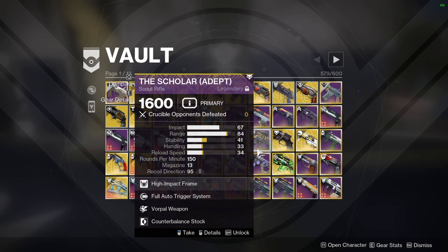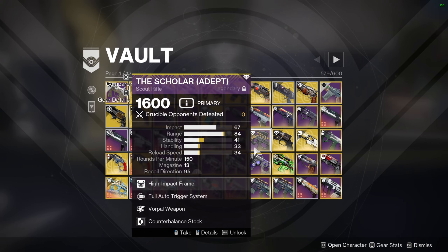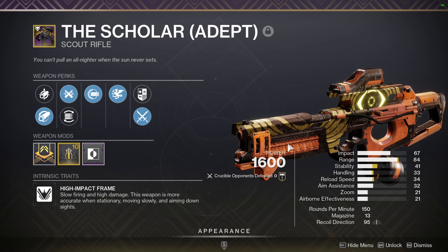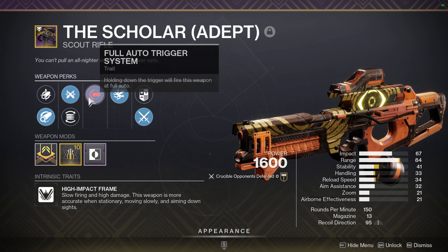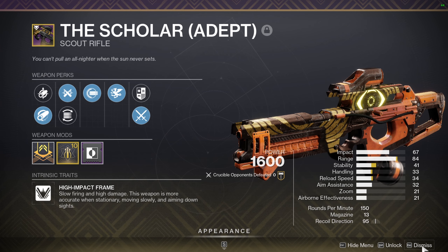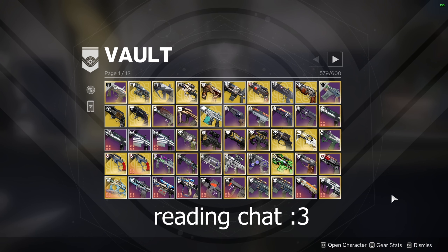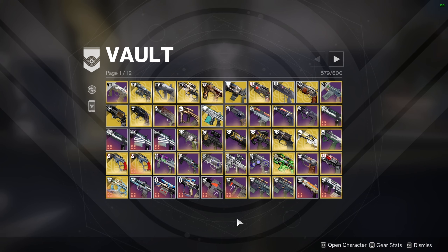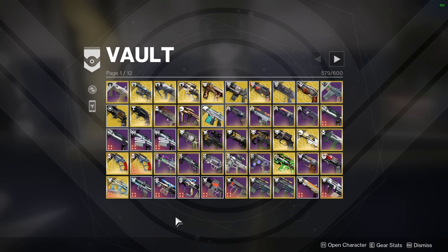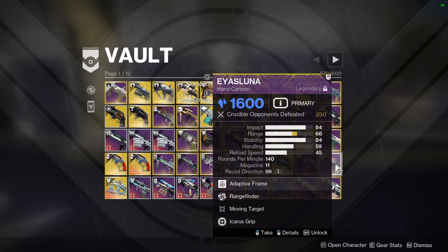You see this weapon and wonder what the heck is that scout rifle? The Scholar is a very old Trials weapon and I only keep it as a relic. It has pretty bad perks — Full Auto, Bottle Opener on a scout. I have a lot of weapons that have just been power crept. Chroma Rush isn't really worth it anymore because we've gotten Rufus's Fury, but I haven't crafted myself one.